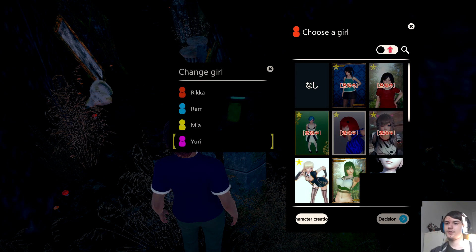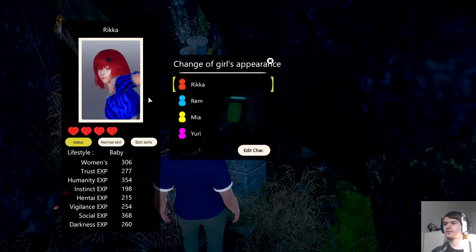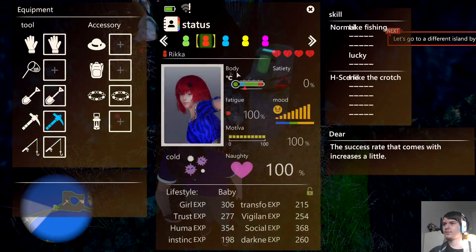The way to swap a waifu with another is through the data terminal. You use it to change a waifu — for example if you don't like Yuri anymore — with another character or with no one. You can also change which island they live on. Your main character's appearance and the girls' appearances can also be changed. Later on as the game progresses the girls will have their own lifestyle and gain XP-based skills.